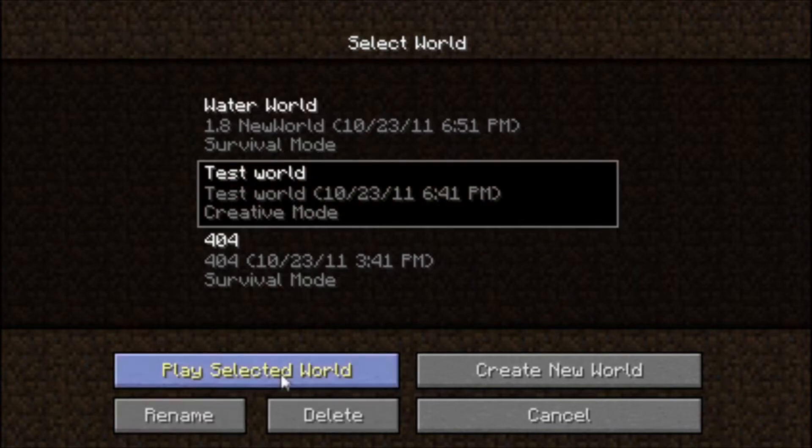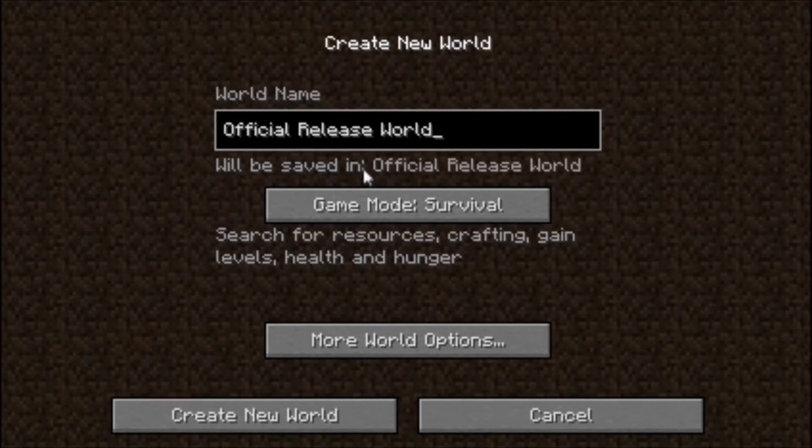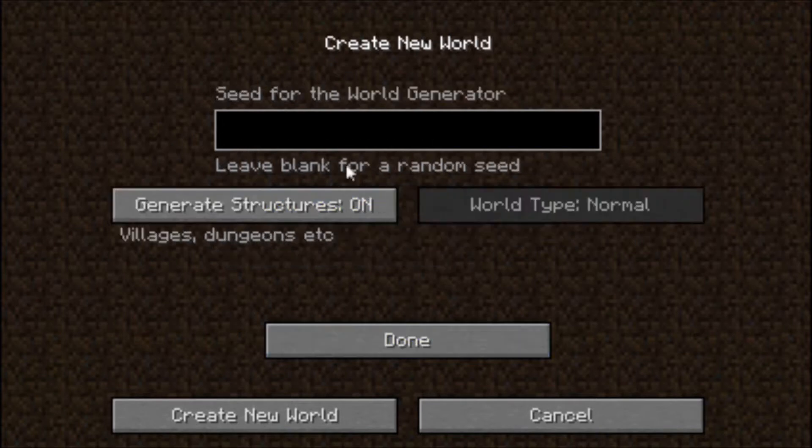Let's go... where's my creative mode? Let's go here. Let's make a new world. We'll call this... Official Release World. Okay, mode creative.